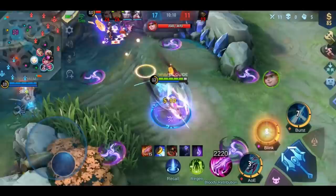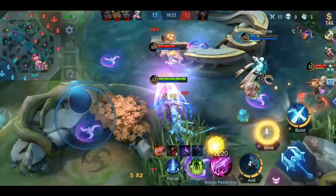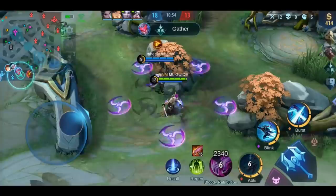Once the early game skirmish is over, you can start to rotate. What is the most important rule before rotating away from your lane? Clear your wave. There is absolutely no point rotating away from your lane when the wave is up and your enemy can just freely push your lane through. You can only leave them alive when there is no way that the enemy can start to push — because he's dead, for example, or in the middle of a gank somewhere else.